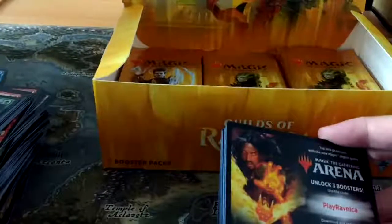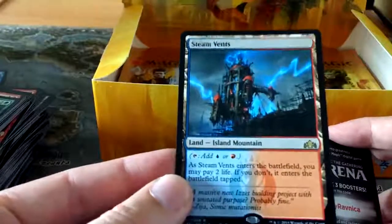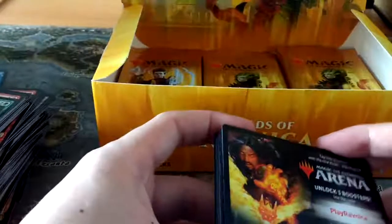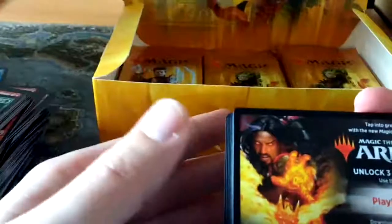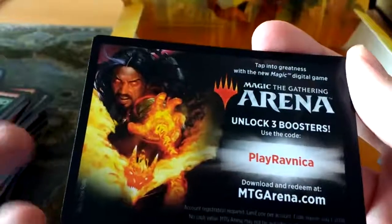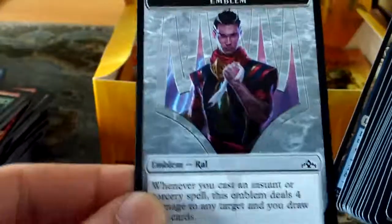The reason why we call them Shocklands is it's an island or mountain that enters the battlefield, and you can pay two life to keep it untapped. It's really good in Modern and Legacy because it classifies as both a mountain and an island, so fetchlands which search for those specific card types can search for those. And there's another code card - so they are generic. If you have Arena, input the code Play Ravnica and you'll get yourself three boosters. And that's the emblem for Ral, so I'll keep that with him.